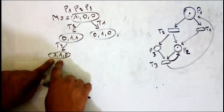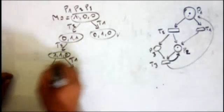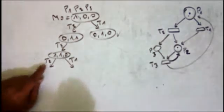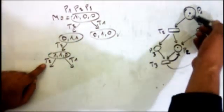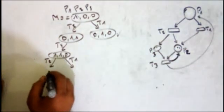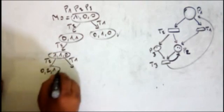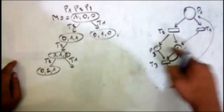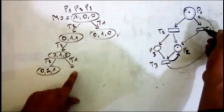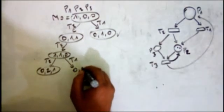From marking (1,1,0) I have two fireable transitions: t1 and t2. When I fire t2, I remove this token and add one token here and one token here, giving (0,2,1). If I fire t1 from (1,1,0), I get another marking.